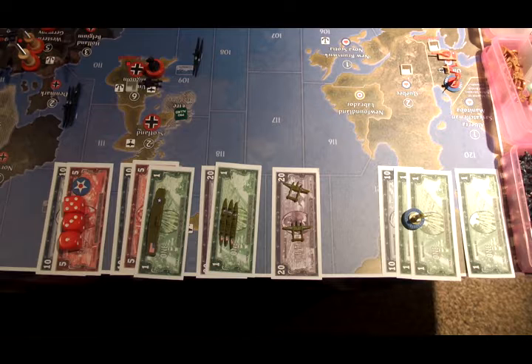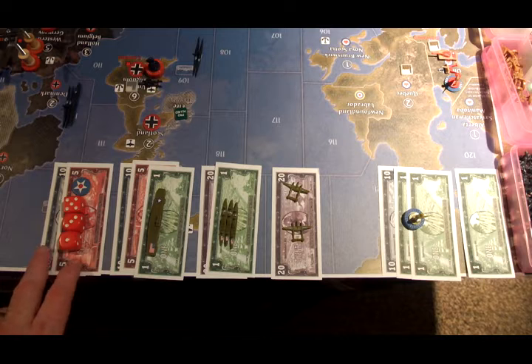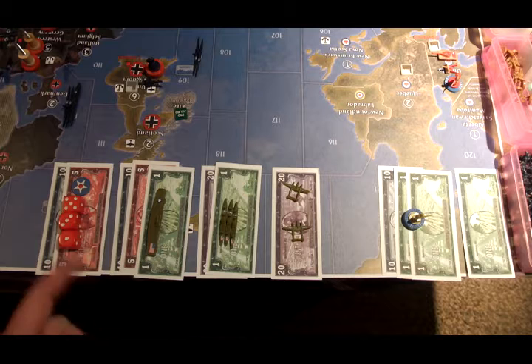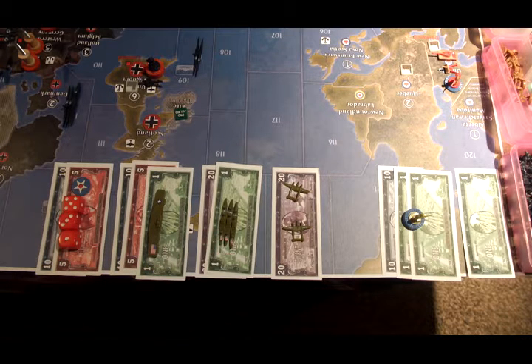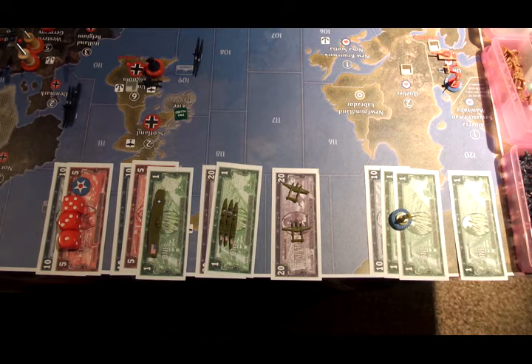The Americans spent 15 IPCs trying to roll tech, did not succeed, so that money is gone. With the remaining money, they're going to spend 16 on a new aircraft carrier, 21 on 3 transports, and 20 on 2 fighters. The Chinese have 13 IPCs — they're going to save one and spend 12 on 4 infantry.